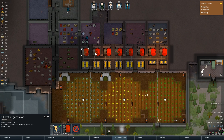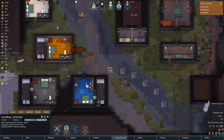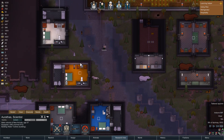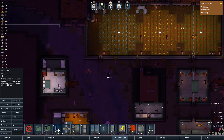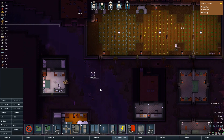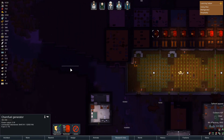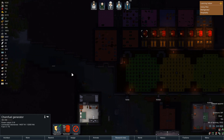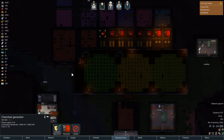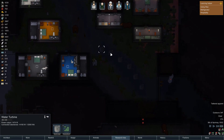Which means I could probably come through here and destroy the chem fuel generators, which I kind of want to do. Somebody come down here and prioritize this. Power conduits — get all that built. That's beautiful. We should be able to keep this whole place fully stocked in power. How much is this providing? 13 to 24. Yeah, I really like this.